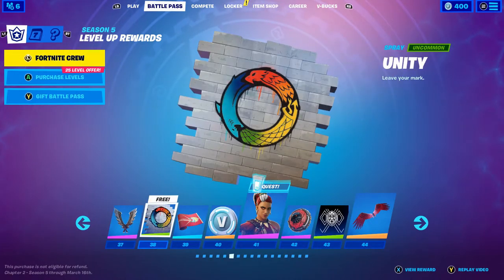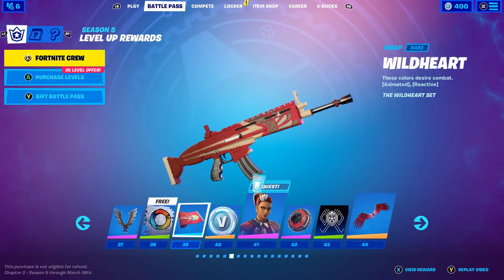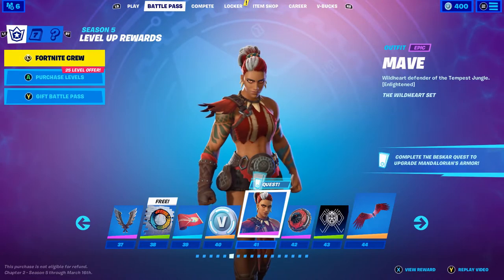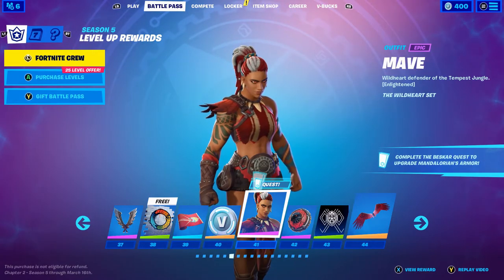Apparently this next item is free. A little spray. Wild Heart Wrap. More V-Bucks. Our next skin is Maeve — she actually looks pretty cool, and I'm sure she's got more styles.